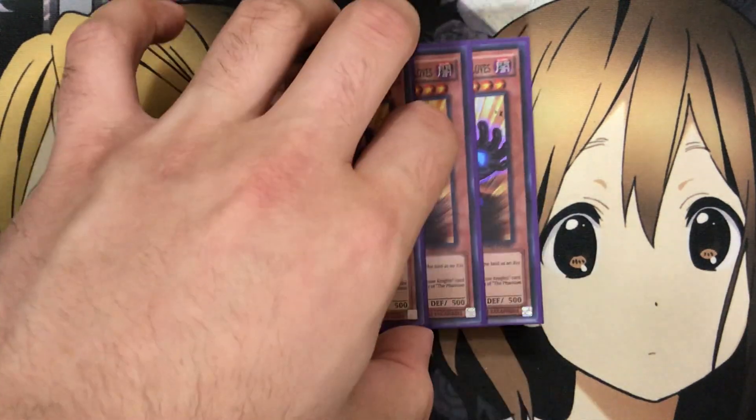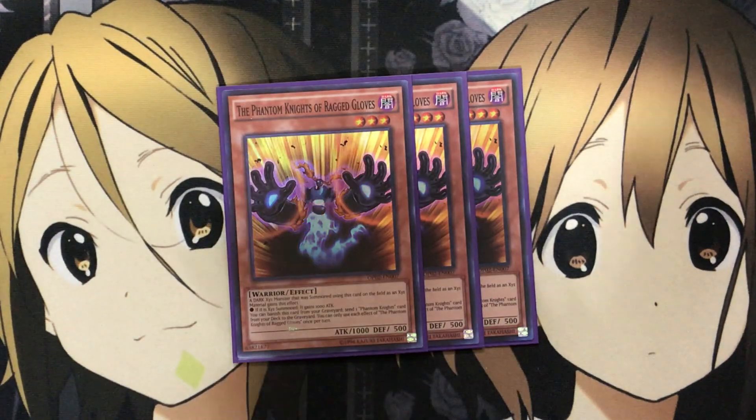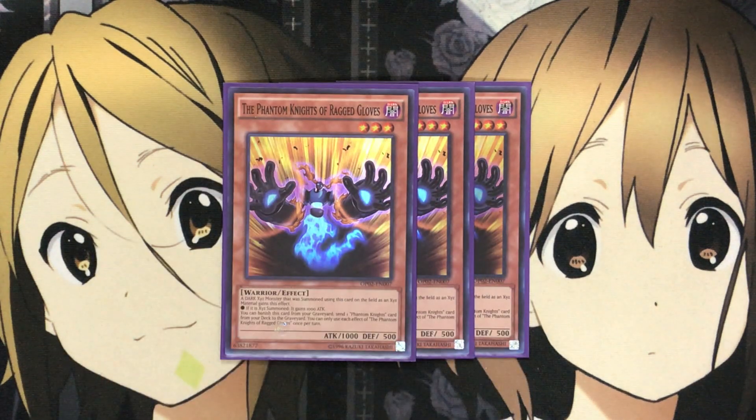And lastly, for the Phantom Knight monsters — always just the best of the three — the Phantom Knights of Ragged Gloves. A dark Xyz monster that was summoned with this card on the field and has Xyz material gains this effect: if Xyz summoned, it gains 1000 attack. You can banish this card from your graveyard to send one Phantom Knights card from your deck to the graveyard. So you can set up either your Silent Boots or your Ancient Cloak in the graveyard with Ragged Gloves, or any of the other spells and traps, to get the additional special summon effects. Good setup with Ragged Gloves and just overall great power for your Xyz monsters on the field that use it for dark Xyz summons.